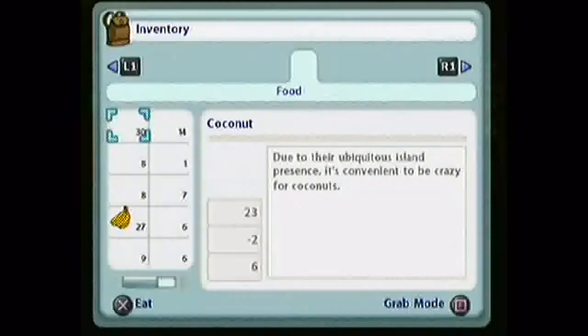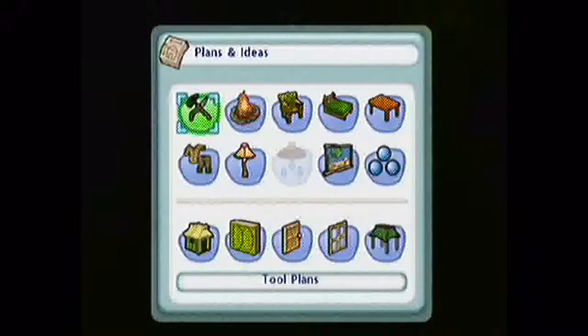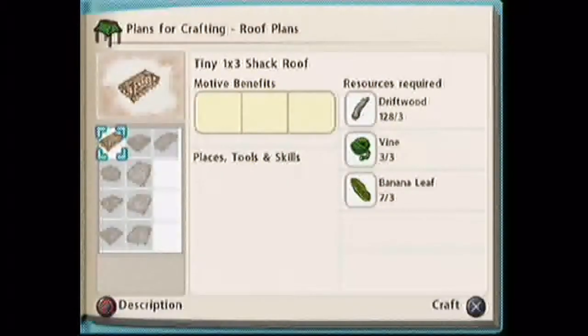I'm gonna have to build a roof first. This is where we're planting stuff. I pressed the circle button. We're gonna have to go to the building menu. I should have Kurtain do this because I haven't controlled him much — I only got him through like half a video. Roof plants. I should build in the very corner of this area.